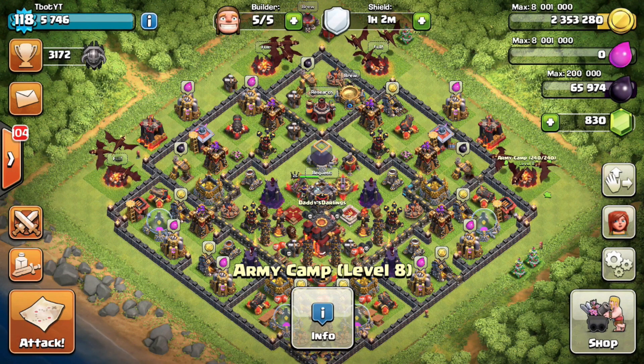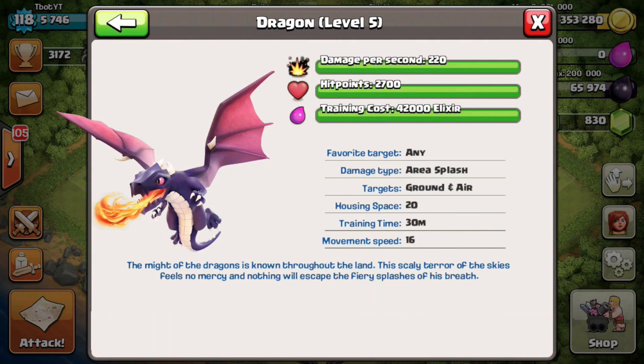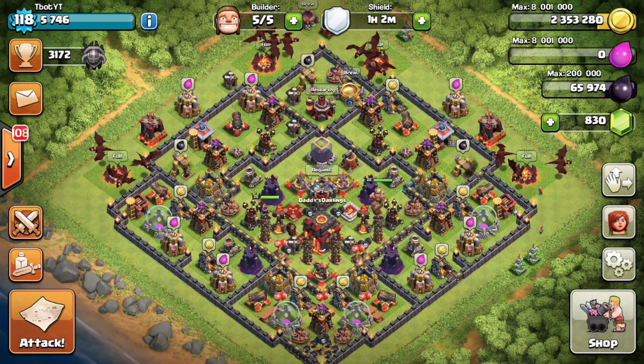Let's look at the barracks and see the stats of the new dragons. The damage per second is 220, damage 2700 hit points, and 42,000 elixir. I'm really interested in seeing how this dragon performs in the raid — it looks like it's got a buff in all of those things and I'm really excited to attack with this strategy.